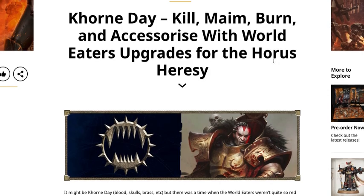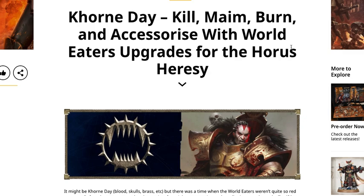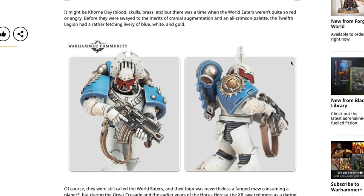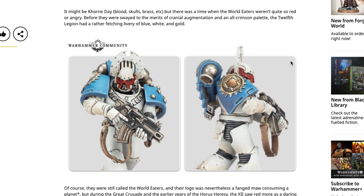We've also got for Khorne Day: kill, maim, burn accessories with the World Eaters upgrades for the Horus Heresy. It might be Khorne Day with blood, skulls, and brass, but there was a time when the World Eaters weren't quite so red or angry. Before they were swayed by cranial augmentation and an all-crimson palette, the 12th Legion had a rather fetching livery of blue, white, and gold.